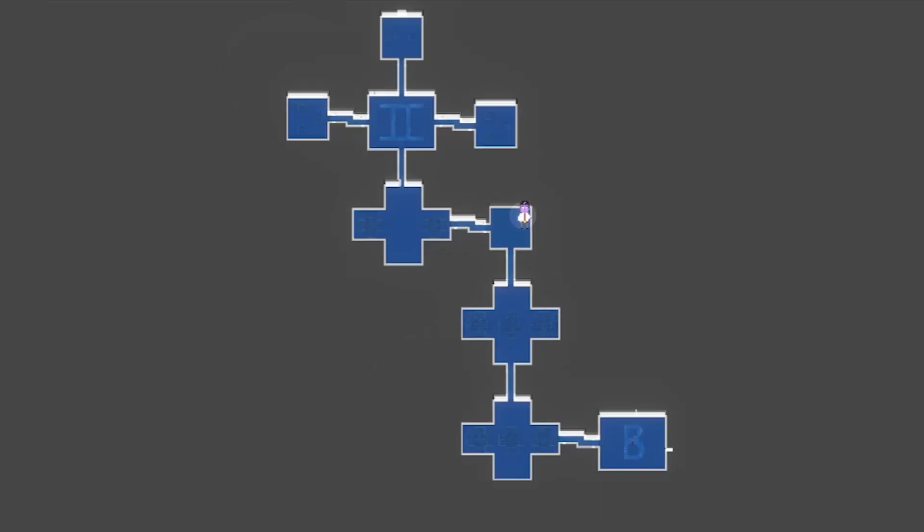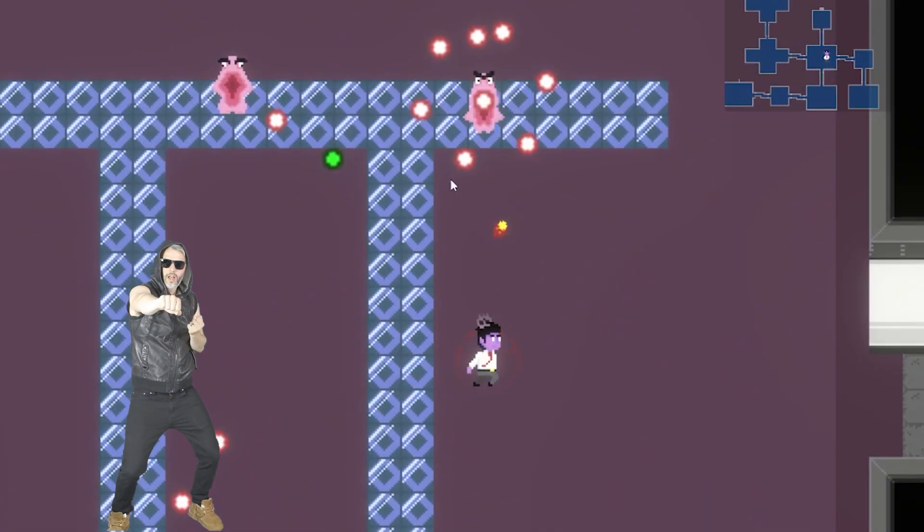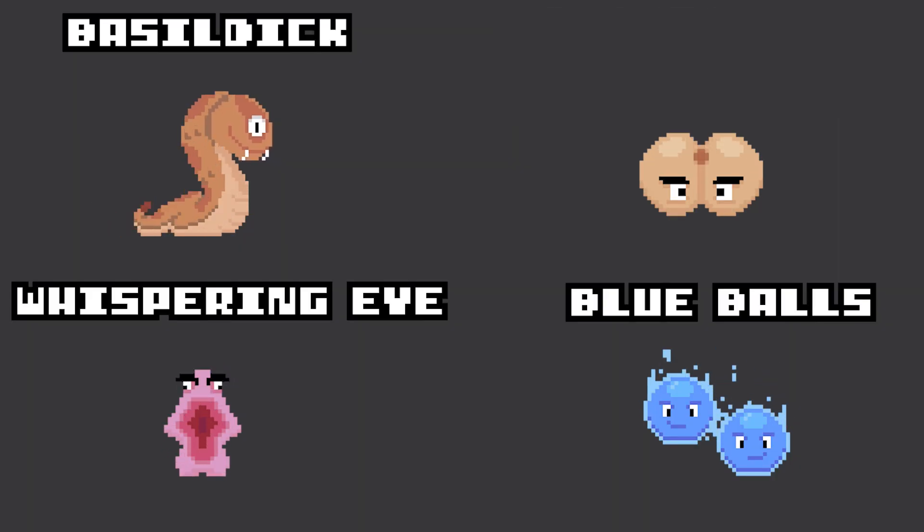So far we have our dungeon builder, the base player mechanics, the health system, and the beginning of our enemies. But now we need to put this all together to make this game actually playable. Let's head into the Hellcorp prototype plan.